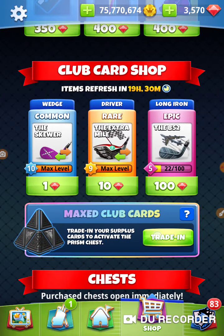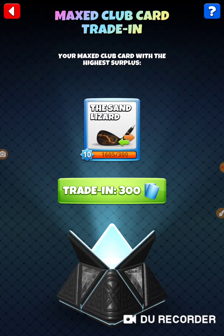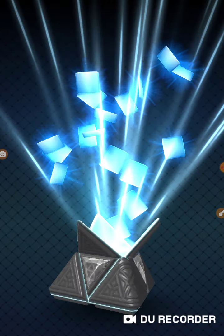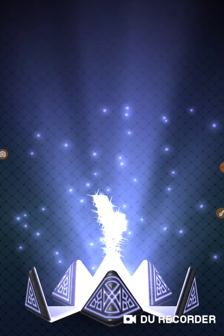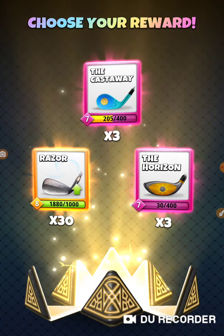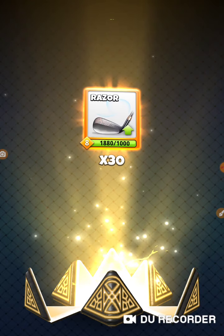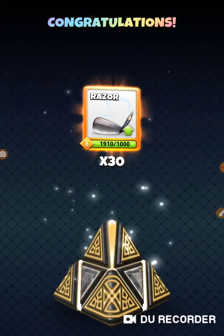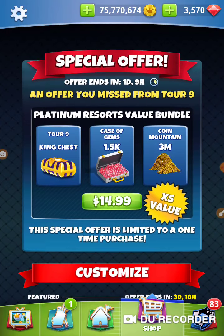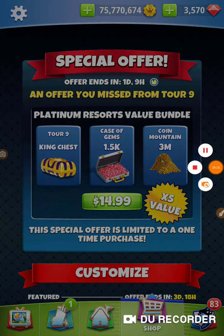Bonus content — I did the golden shot and got a couple of Apocalypses. Castaway and Horizon — no dice. Put them in the bank, save them for later. Thanks for watching, have a great week.